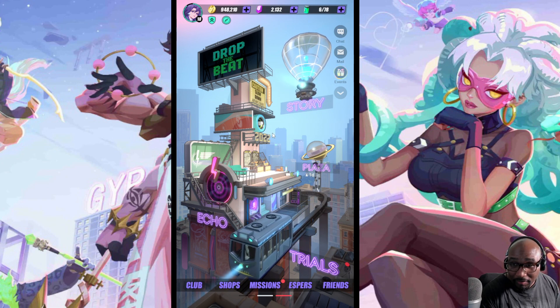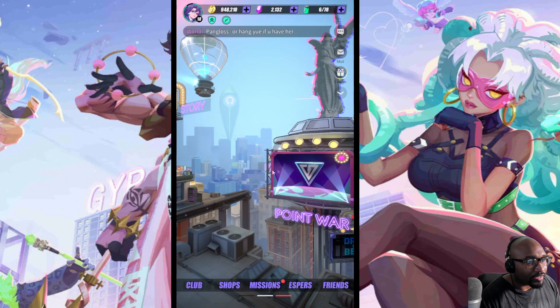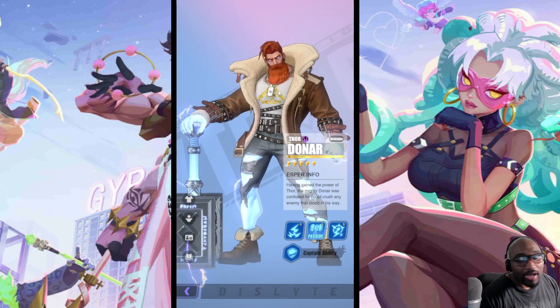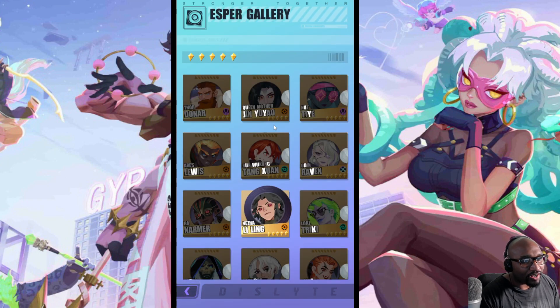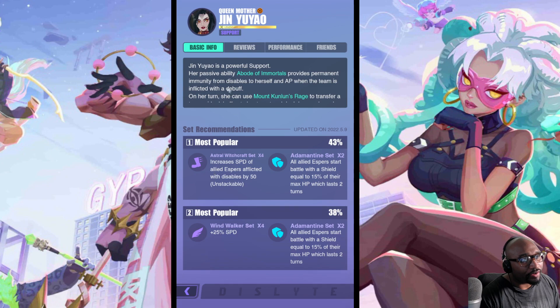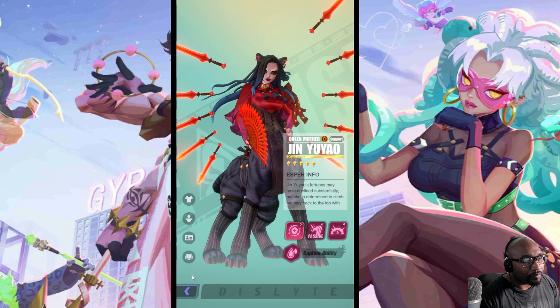I haven't gotten too far in the game; I don't know all the gear sets or all the units. I was so happy to find this Atlas Esper Gallery — you can actually see all the characters in the game. You can still look at the reviews. It's cool to see all the characters; I wish you could just spin them — and you can! I didn't even know that.